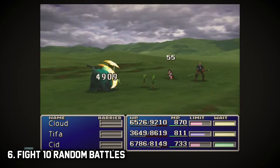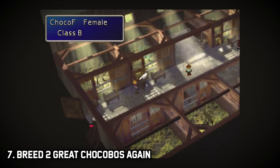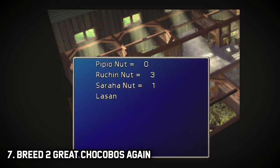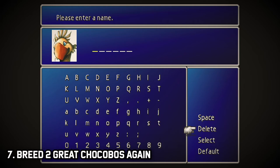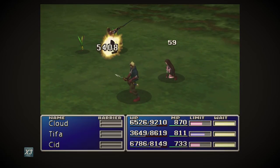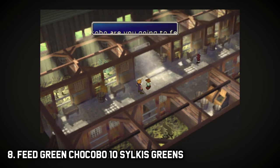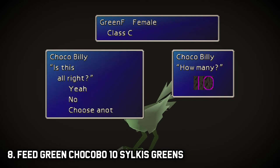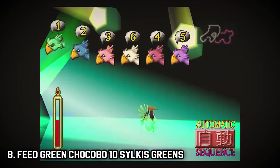Step six: go out and fight approximately 10 random battles — a quick note, you cannot run from the fights, you must win them, and the number varies so try 10 to be safe. Step seven: save just outside the farm again and breed your original two chocobos again using a Carob Nut until you receive the opposite color and gender from the first time. So if you got a green male, shoot for a blue female, or vice versa. Note: I tried this live on stream and got very bad luck — nine attempts, same color and gender every time. To break that cycle, go fight a few random battles. Step eight: feed your green chocobo 10 Sylkis Greens or until its stats stop increasing, because the green chocobo doesn't slow down during the space station section of the races, meaning an increased chance to win.